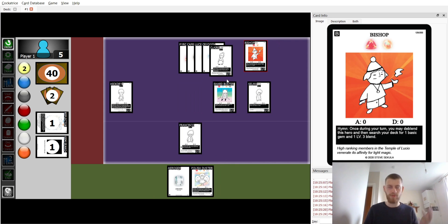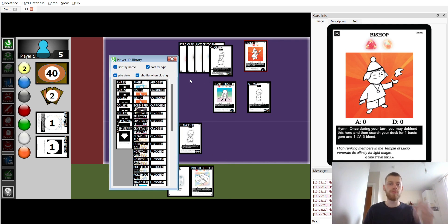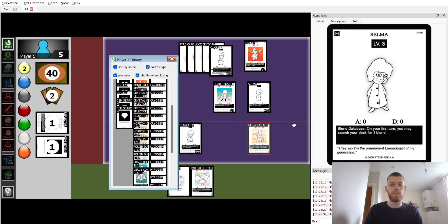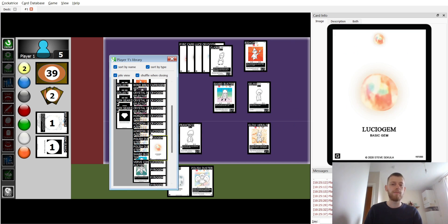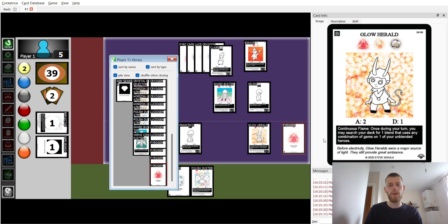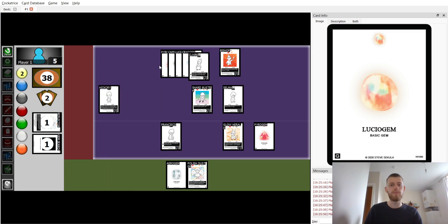Before using Shardbuster I do want to use Bishop — I should have done it earlier. I want to find a Glow Herald because through Glow Herald I can find another Polystorce or Crystal Reflector. I also want to find a Pirate gem because I have more Lucio gems than Pirate gems.